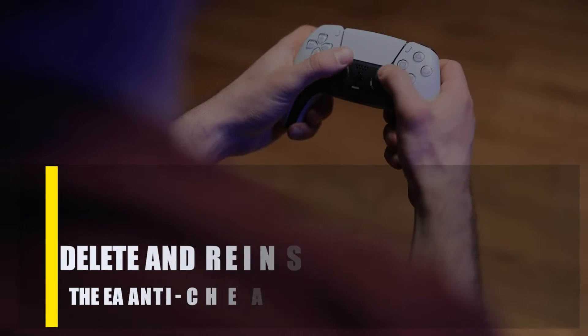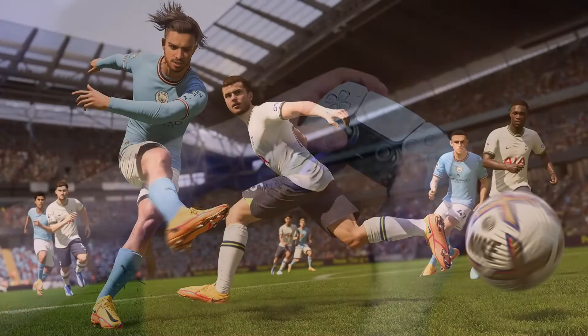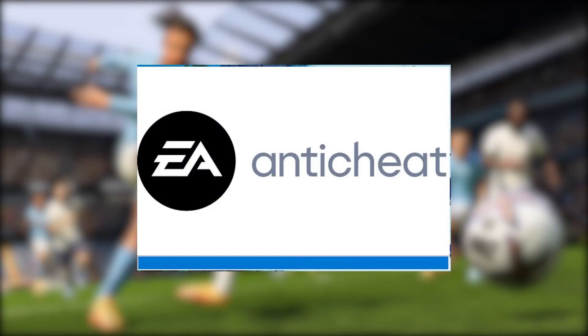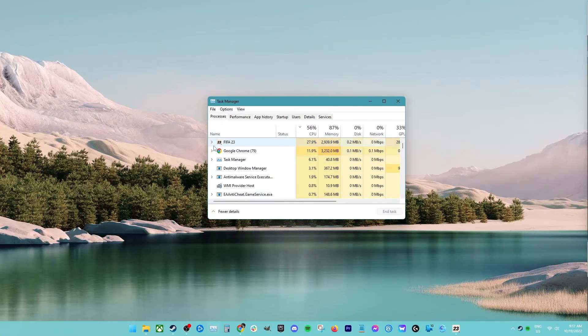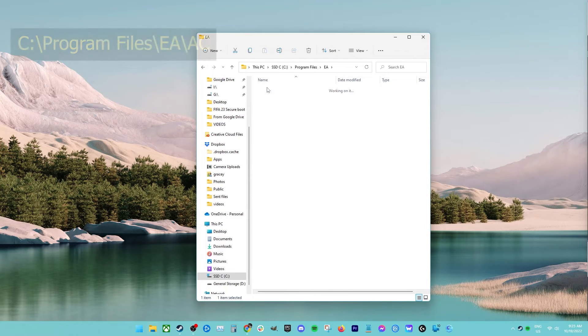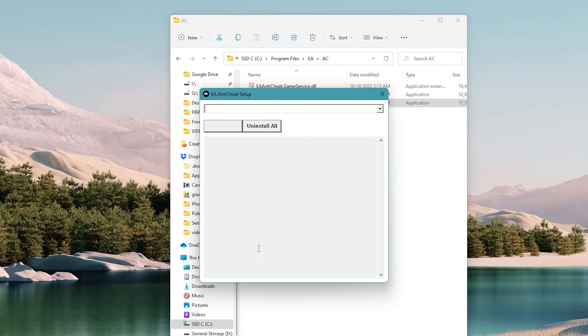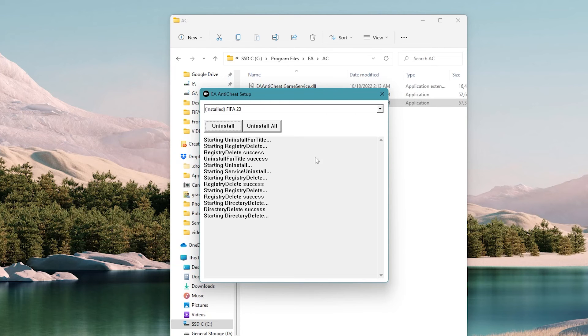Next, delete and reinstall the Easy Anti-Cheat. Turning off overlays may have helped, but if it still isn't working, you may have an issue with the Easy Anti-Cheat system. The anti-cheat software for the game must be uninstalled and reinstalled. Make sure FIFA 23 and your game launcher are closed. Go to C:\Program Files\EAC and launch the EAC installer exe by right-clicking and selecting Open, or simply double-click it. Once the Easy Anti-Cheat installer window is up, click on the drop-down bar on the right, select FIFA 23, then click Install. Afterwards, re-download and reinstall the Easy Anti-Cheat to replace the current version. After successfully reinstalling, relaunch the game and check for the problem.